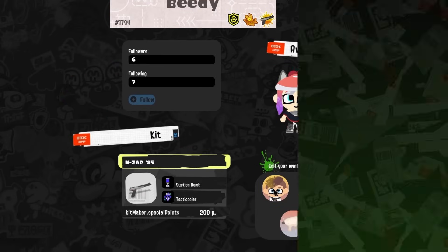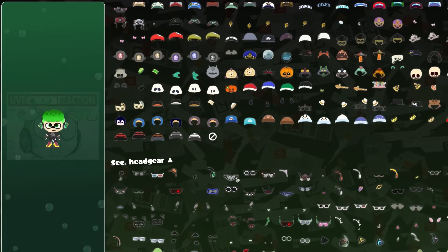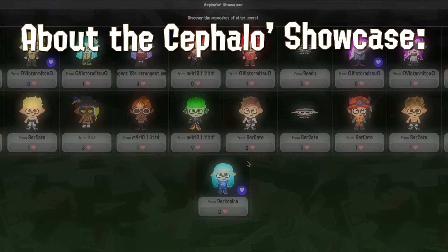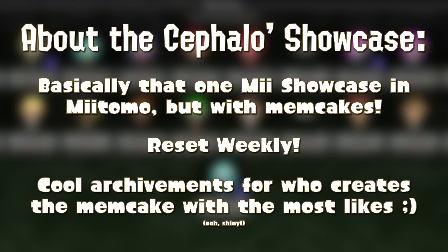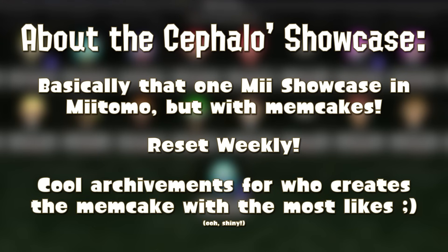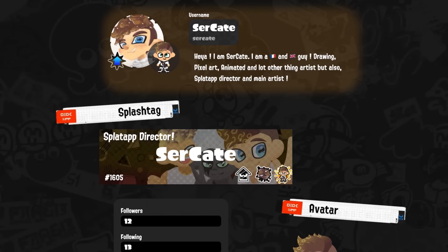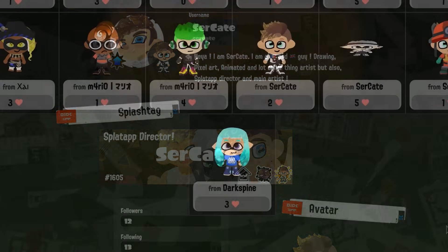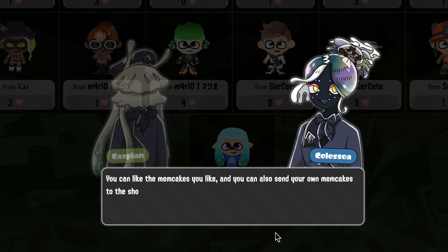We showed you earlier the meme cake maker that we called CephaloCrew, where you can create your characters as meme cakes and save up to 15 of them. The meme cake maker now has a new feature called the CephaloCrew Showcase — a place where you can send your saved meme cakes for the world to see. The showcase is reset weekly, and the meme cakes with the most likes will be rewarded with achievements. Also, if you click on the name of the user, you will be redirected to their profile. If you have more questions about how it works, please feel free to ask our idols — I'm sure they'll gladly tell you more details about this feature.